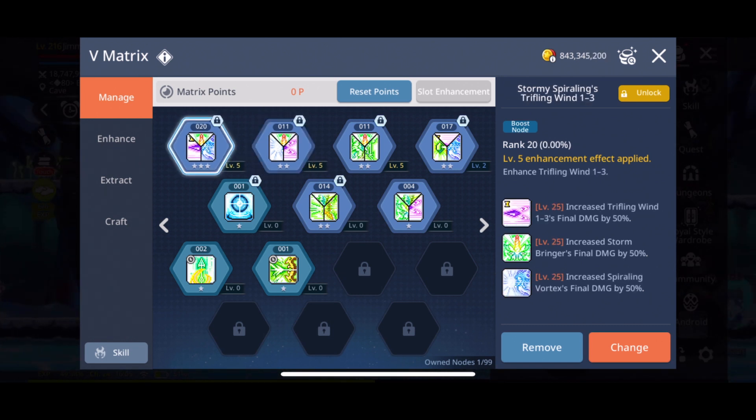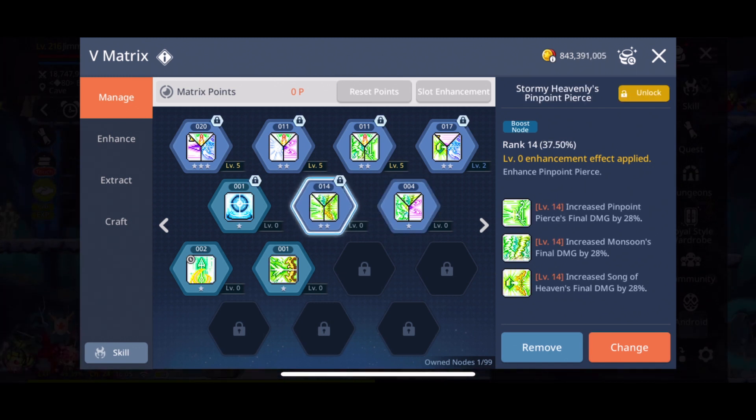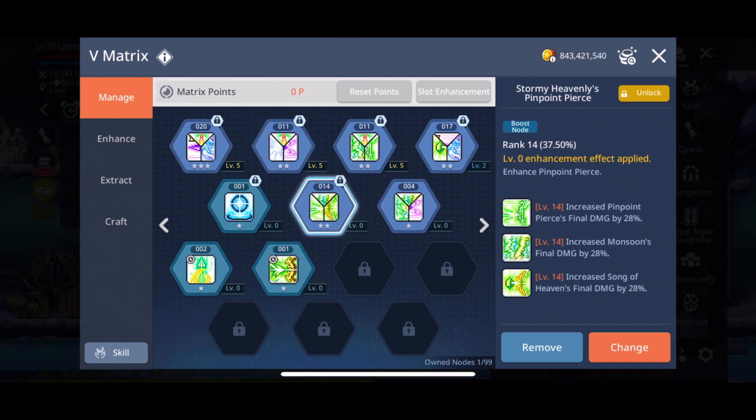A total boost we can get for a skill is level 60, which means — since each skill level gives a 2% boost — with two node stones boosting something up to level 60, we get 120% more damage for that particular skill. Node stones are currently the best bang for the buck. If you are farming or using them at level 200, node stones will give you the most cost-effective way of raising your damage.